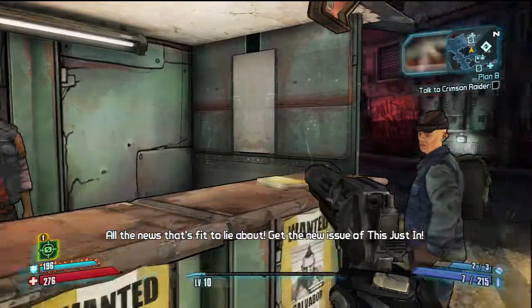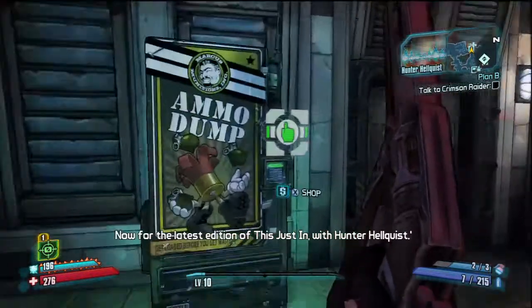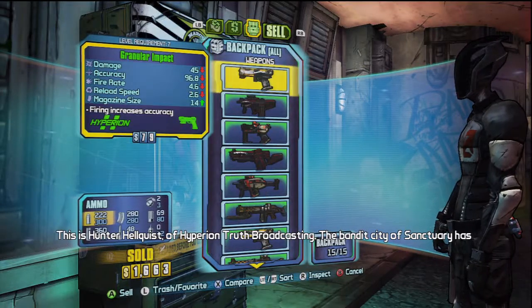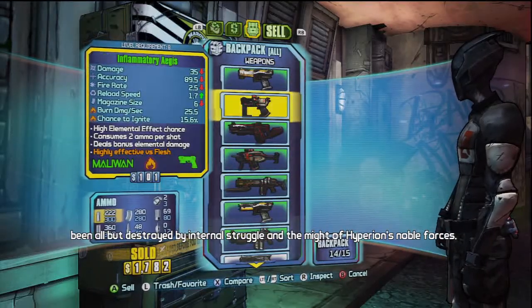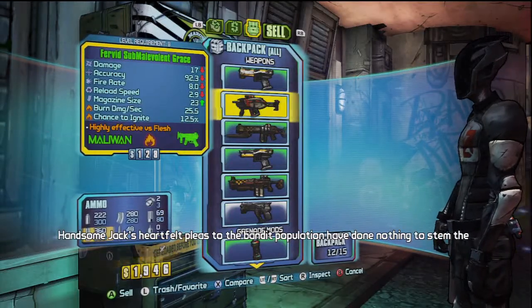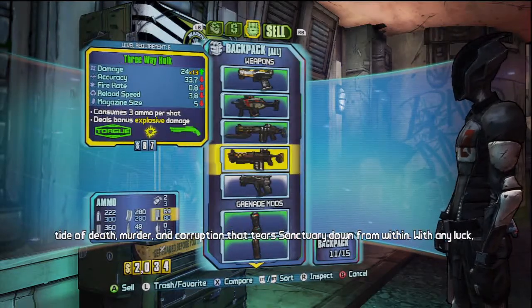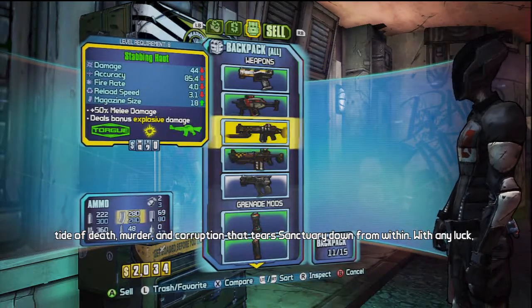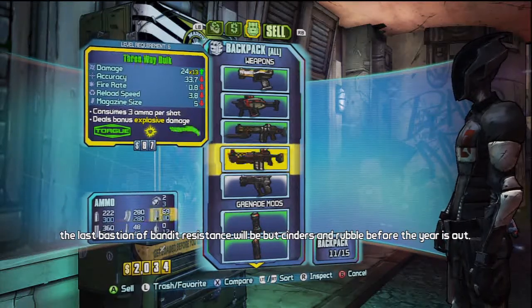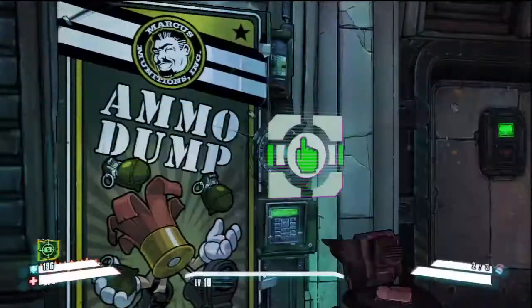Oh my god, he's just a terrible character. Let's sell some stuff. What do we want to sell? We'll sell that, keep that, sell that, that, and that. The broom cleaner just sucks, I don't like it at all. We'll keep both of those. All right, set to go.